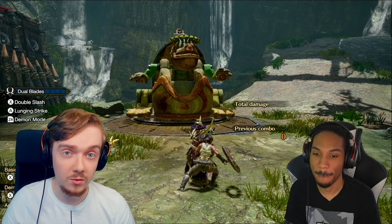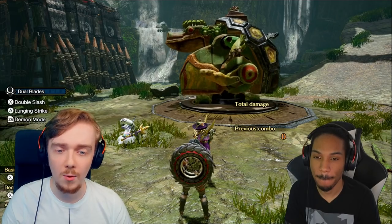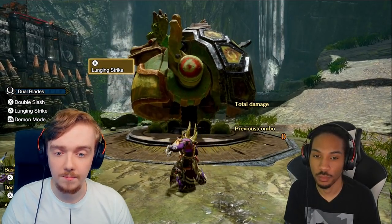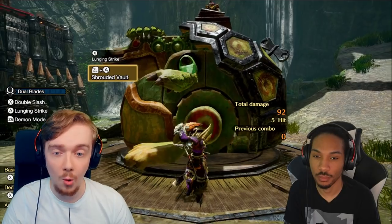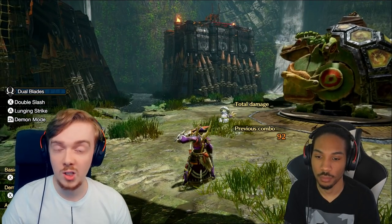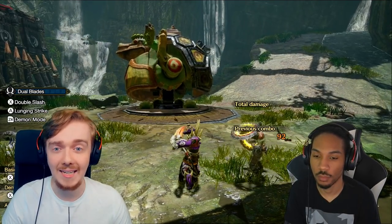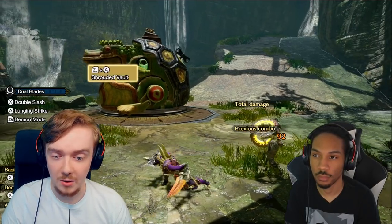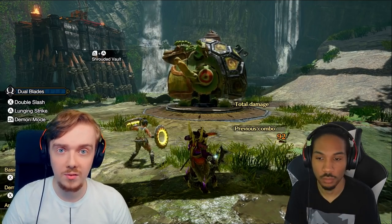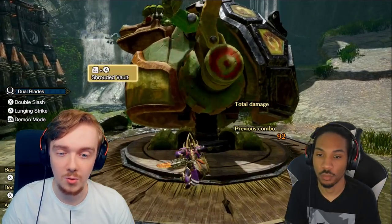Let's talk about the switch skills and the silk bug moves. I'm going to set the training dummy to stomp because the very first move I want to talk about is the Shrouded Vault move. This is a huge bonus for Dual Blades — it gives you an on-command way to counter an attack. You literally tank it and counter it; I don't even think you take any damage. You do this short dash with a silk bug pull, and if you get hit at any point in that silk bug dash, you just ignore the hit and go into a crazy flurry of attacks.